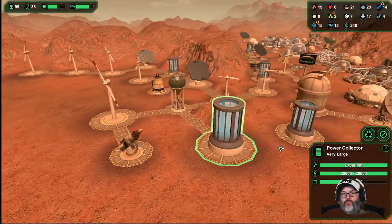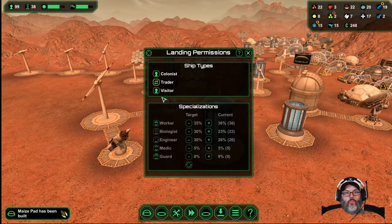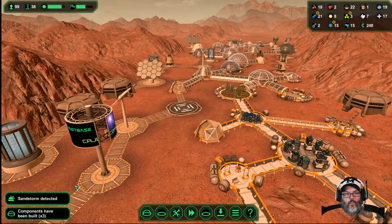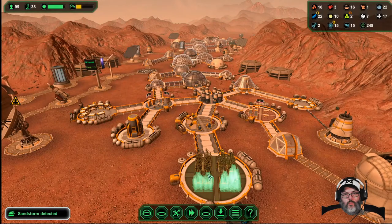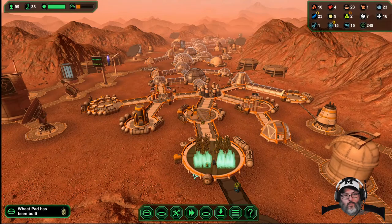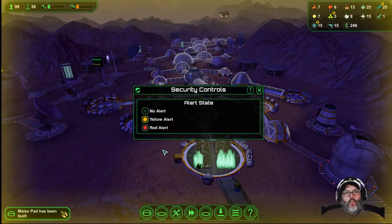Oh, is this our big storage? It holds 20,000 — cool. We've got food coming in so let's see about getting some biologists. We've detected a sandstorm — that's coming together. Waiting on one more plastic. Let's go ahead and put the alert on.